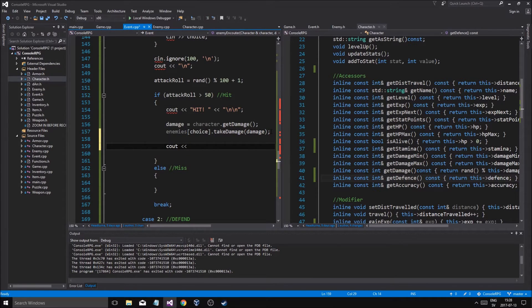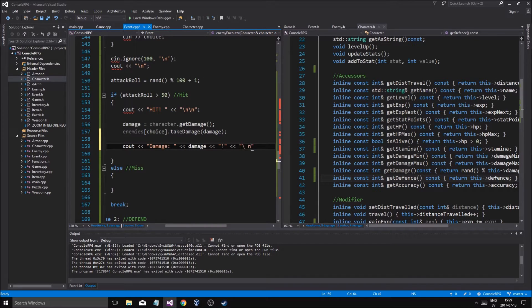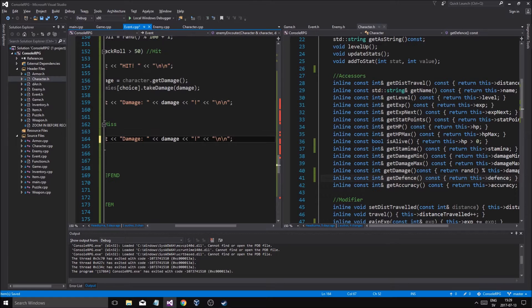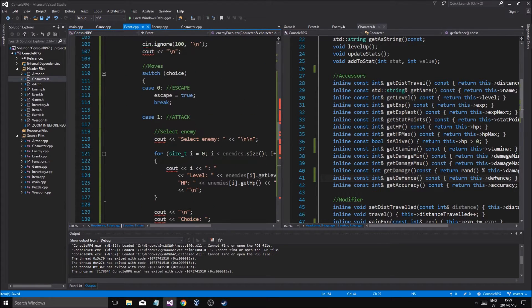Damage — cout damage, new line. And if you miss, we're just going to cout 'Missed'. So there we go. Okay, so if that happens then we can attack the enemy.